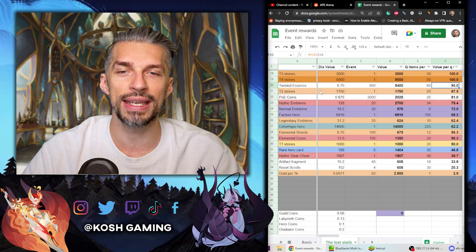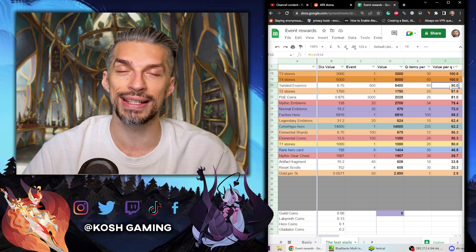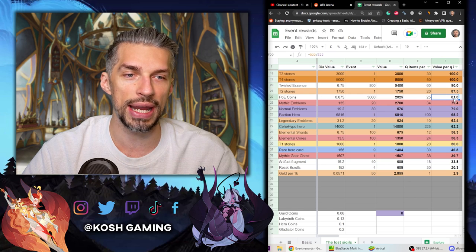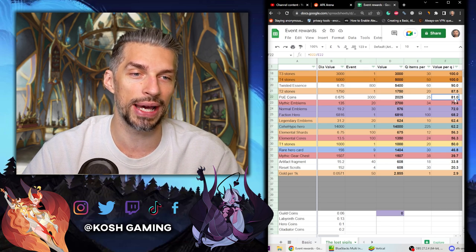The best reward for this event is twisted essence — 90 value per quest item, which is the best value overall and actually really high compared to most events. After that comes Poir coins at 81 value per quest item, which is also not bad.